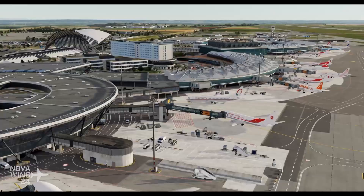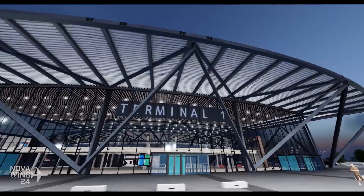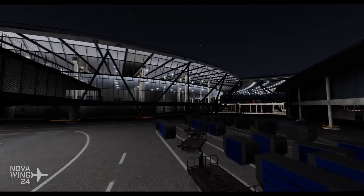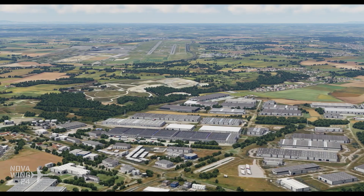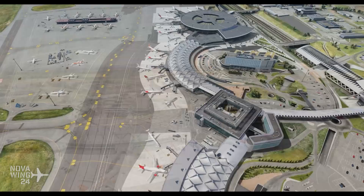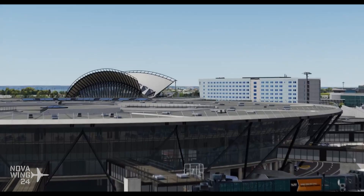SODE drives a lot of the additional content including windsocks and animated jetways, which also support a visual guidance docking system. Full support for 3D grass and wet weather effects are also included as part of the PBR setup. This one is looking pretty amazing and is available direct from SimMarket at $33 USD. It is available for the PBR versions of Prepar3D: v4.4 and above, and Prepar3D v5.